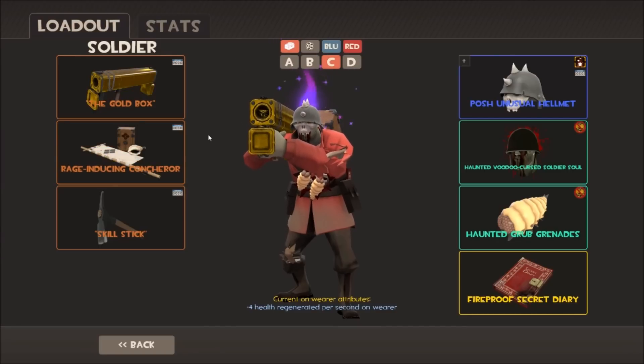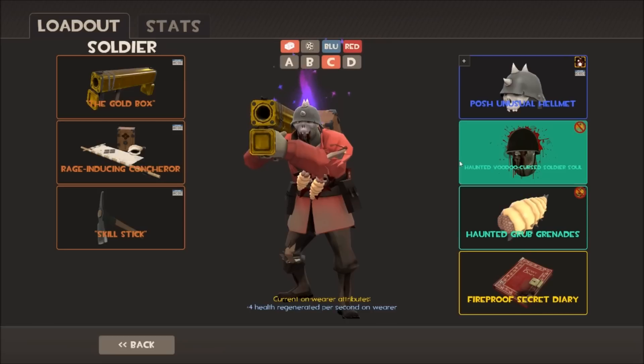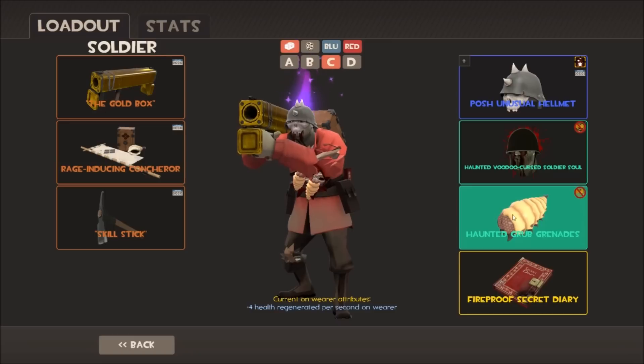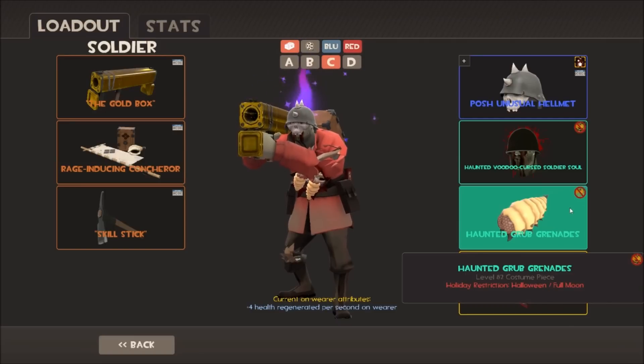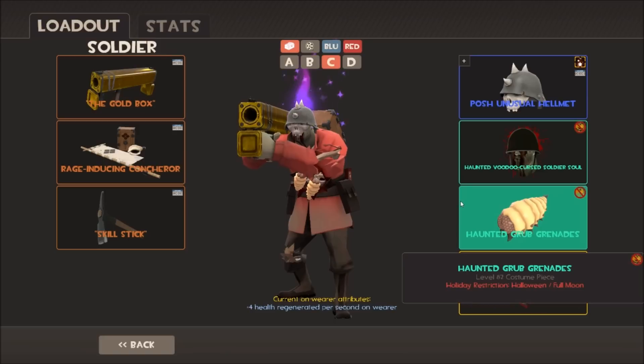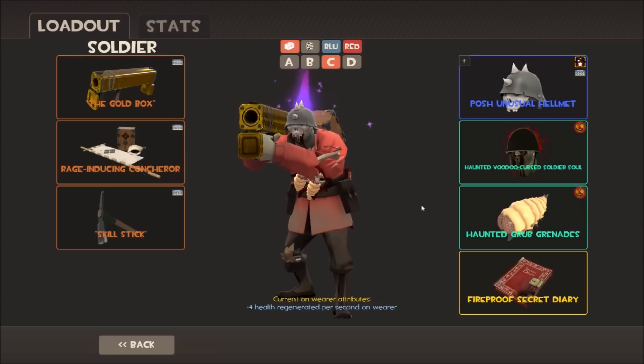I like using the Concheror with the Black Box - that combination gives extra survivability in pub scenarios. One of my favorite hats is the Ethereal Charm - the purple flame on top of the helmet, a strange helmet from the Gargoyle collection from Halloween 2015. It goes well with the VV Cursed Soul for Soldier and the Haunted Grub Grenades, giving that zombie monster look. Unfortunately those are Halloween restricted, so I use this loadout a lot during Halloween - many people have seen me wearing it during Halloween contracts.